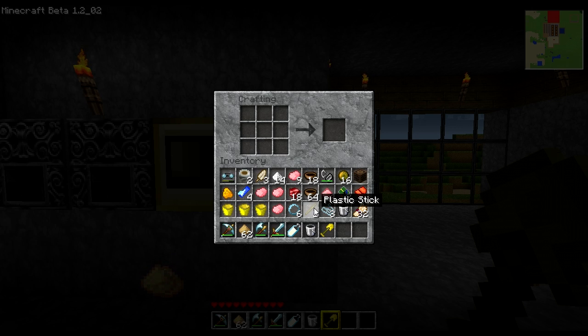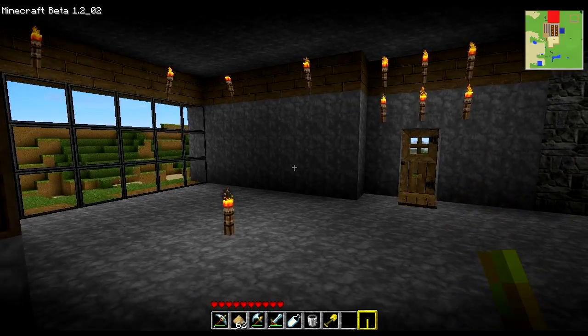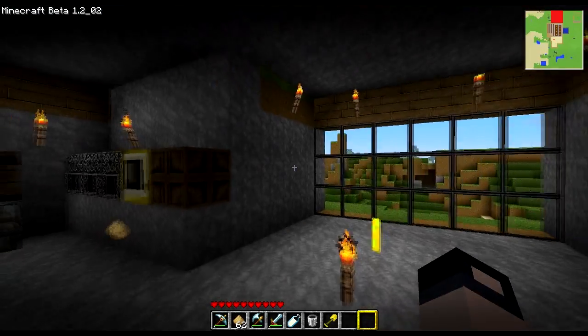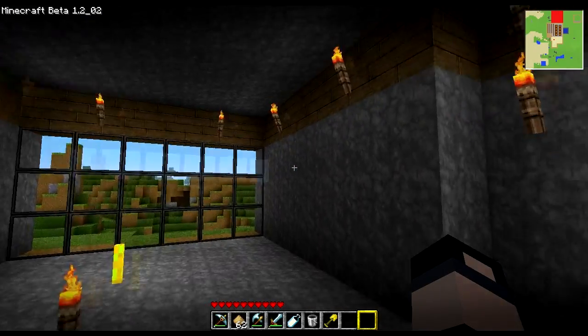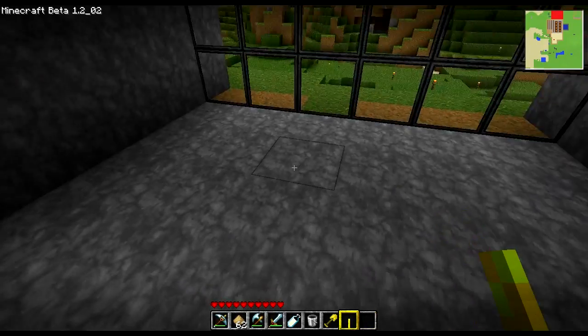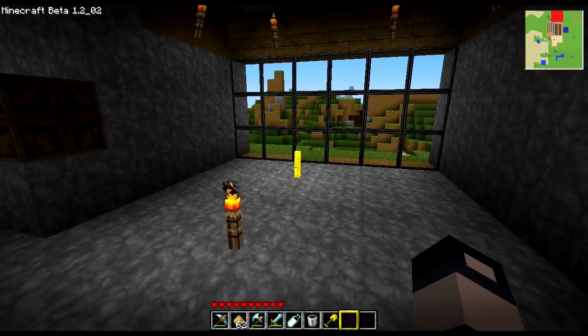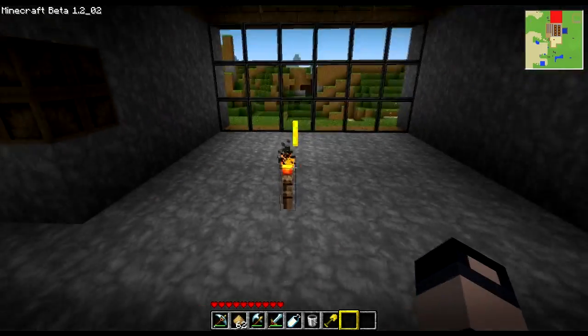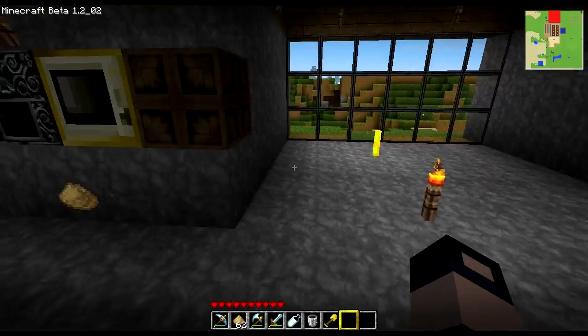We've got some glowstone dust here. You take a plastic stick, put it on either side, throw a glowstone dust in the middle, and it creates a glow stick. This is pretty much the same properties as a torch, but from what I hear it gives quite a bit more radius of light. It doesn't emit any of the smoke like a torch does — not that that's a big deal.